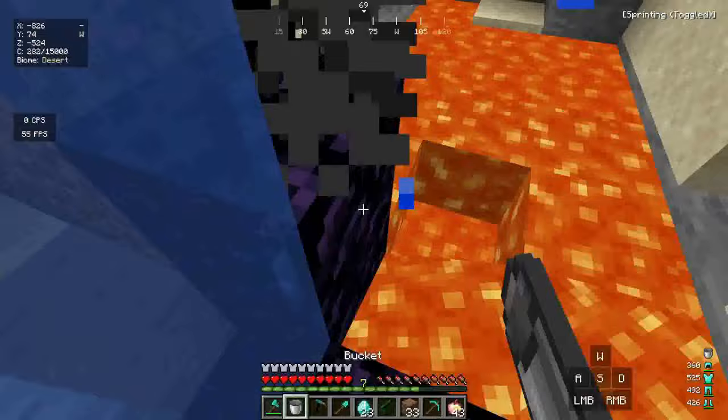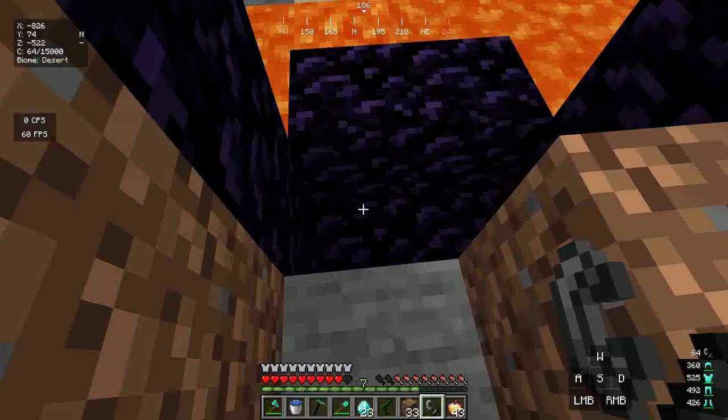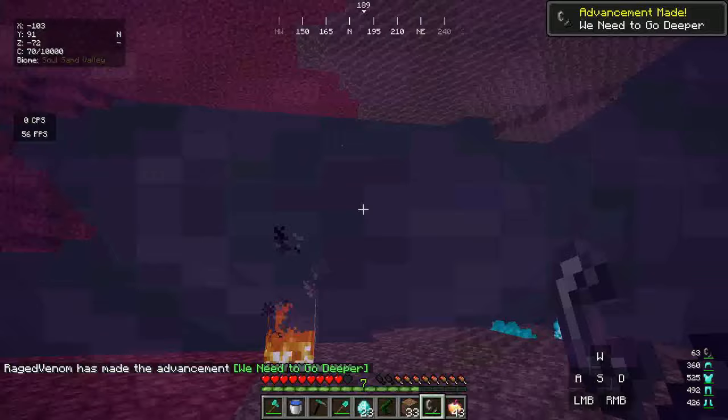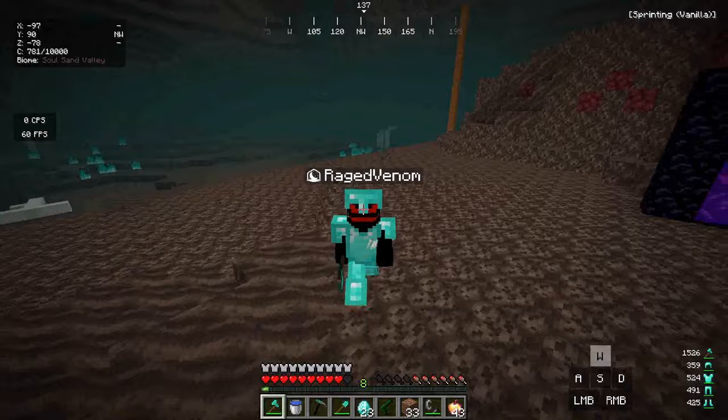The portal is done, let's light it up and get inside the nether. Here we are inside the nether — we're in a nether wastes or soul sand valley, not sure which. Now we just have to find either a nether fortress or some piglins to trade with.